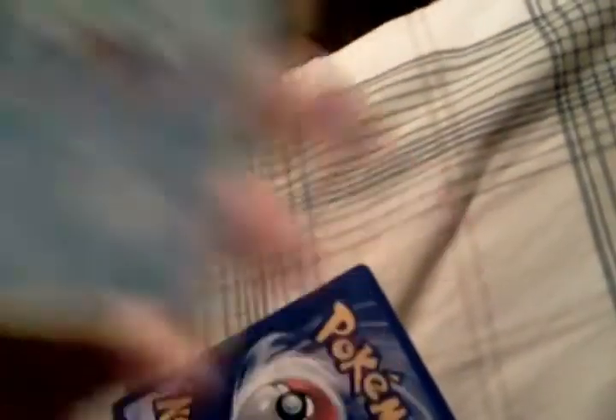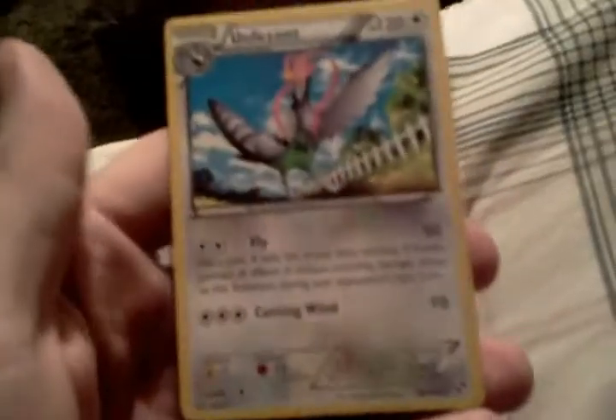I like the Samurott — I haven't had that one yet, so you got the Dewott to go along with it. Maractus. Unfezant. Good cards to receive.